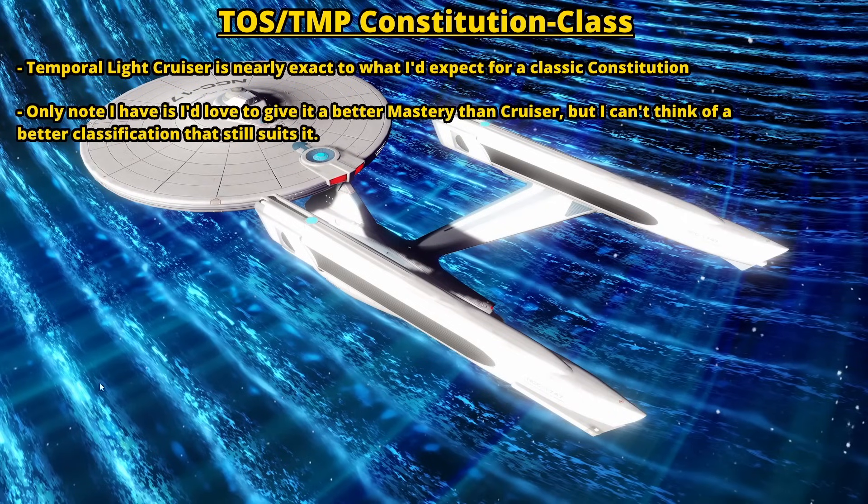Next is the Constitution, and this one's going to be really short, because I feel like the Temporal Light Cruiser — the one from the Infinity Promo boxes — really does fit the original slash TMP version of the Constitution class. Very few notes from me. I've said many times that is one of my favorite ships to play in the game, and it just works for this ship. I would not change much.